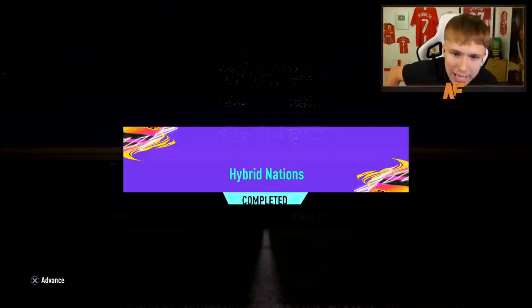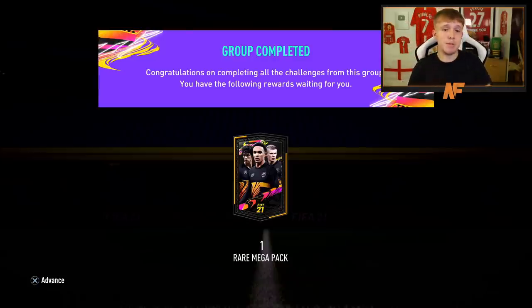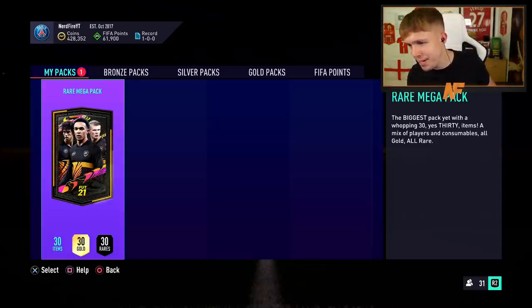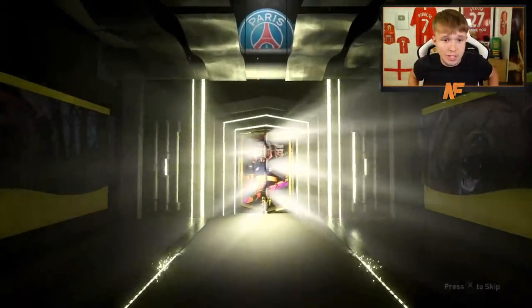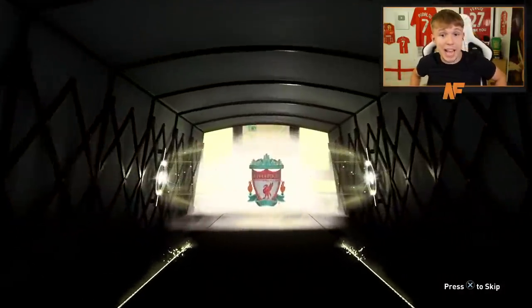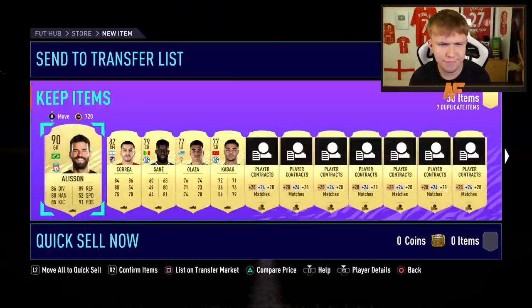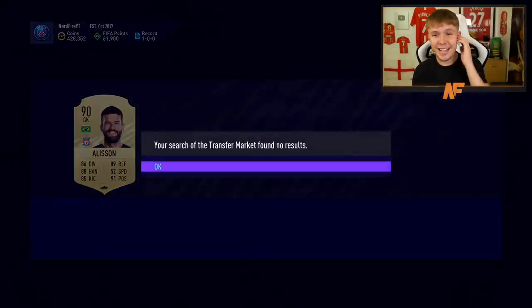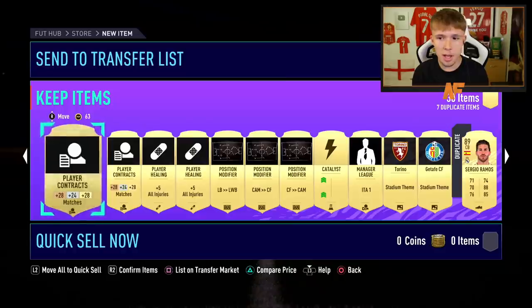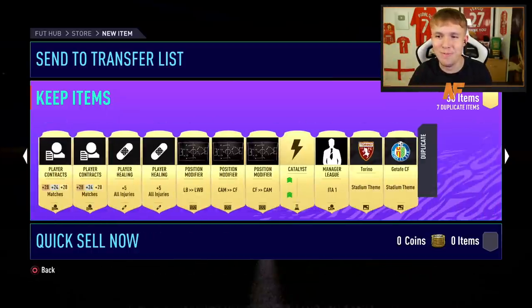Hybrid Nations is completed! And once again we get ourselves a Rare Mega Pack. Here we go — can we get a walkout this time? We've got a walkout! It's Brazilian, it's a goalkeeper — it's Alisson. Not a bad pull at all — I could genuinely throw him in goal. Alisson is extinct on the market right now. And we've also got a duplicate Ramos in the same pack. Oh my God, that is disgusting!